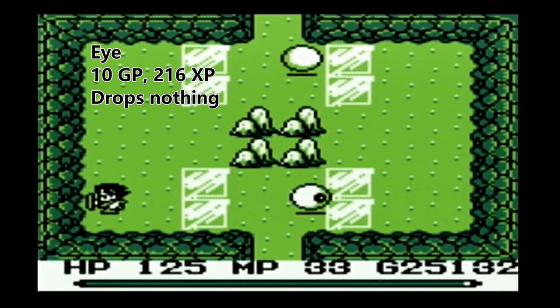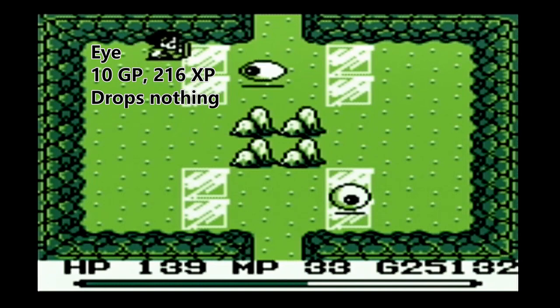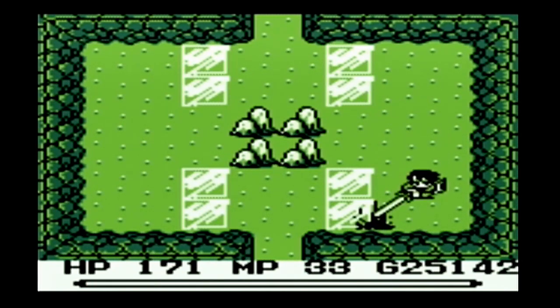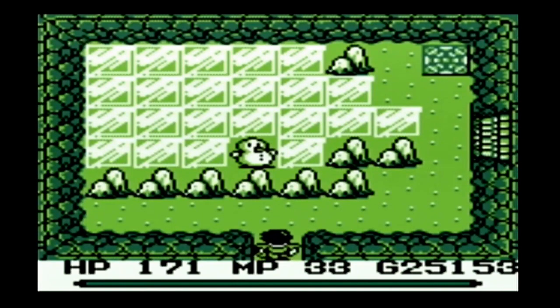We unfortunately were knocked down and ended up in a village and kind of lost our resolve. But Bogard, the old Gemma Knight, he basically got us back on our horse — well, actually back on our chocobo to walk on water — and sent us in the direction of Chiba.